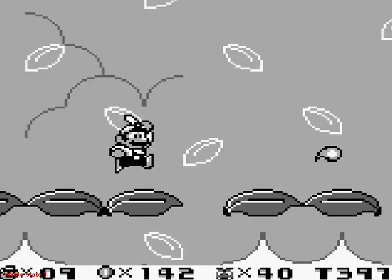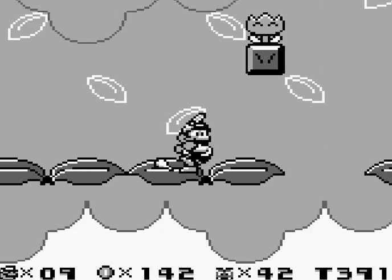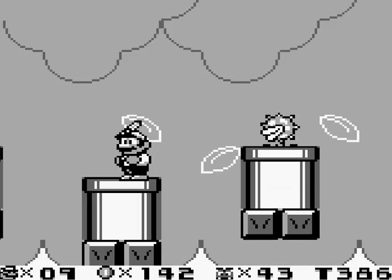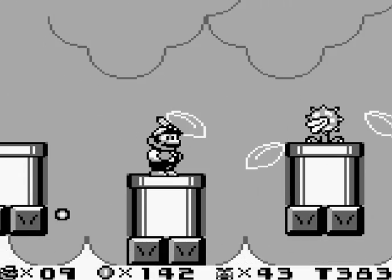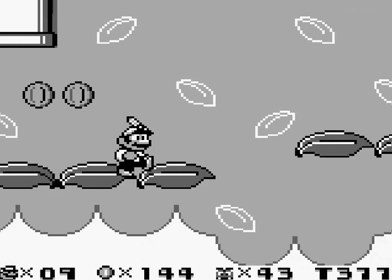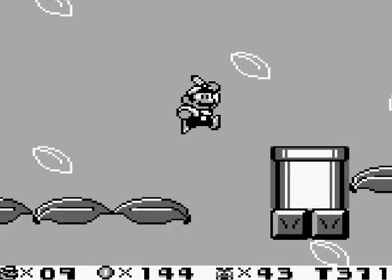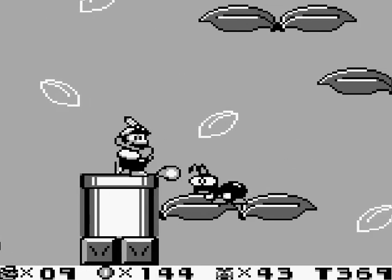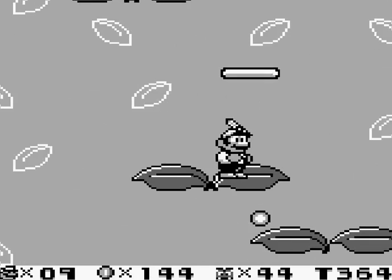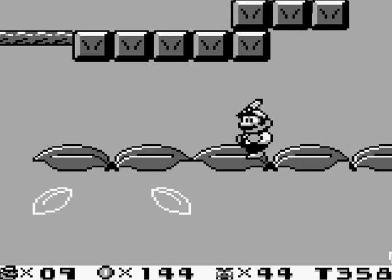These are the ants in our pants. Basically, like normal enemies, you can just stomp on them and kill them, just like that. Or we have a fireball — very easy to kill. This is a little bit of a trickier level.